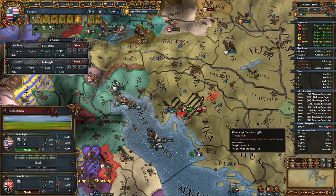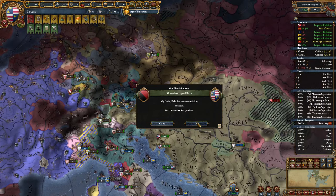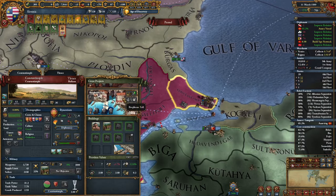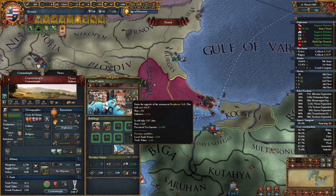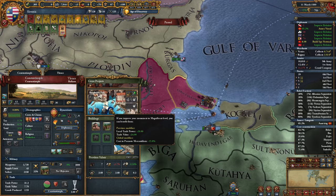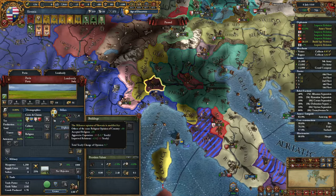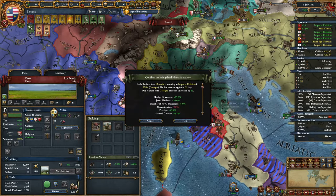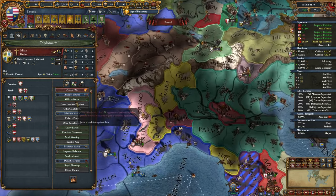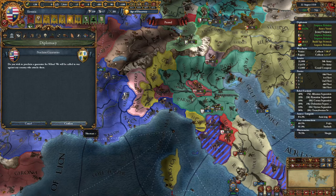29,000 rebels — nasty work. Our manpower is completely gone but at least we get to max stability. Constantinople has 5 great projects — that's insane. We can start developing the first one which eventually will give us 24 trade value and reduce the cost to promote mercantilism. Let's start upgrading it. We could diplo vassalize Milan — that's exactly what I'm gonna do. They have really good cores with high development in Italy. Let's start improving relations with them and proclaim guarantees so they don't get wiped.